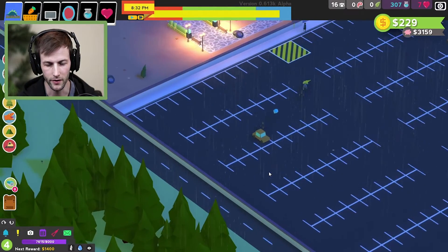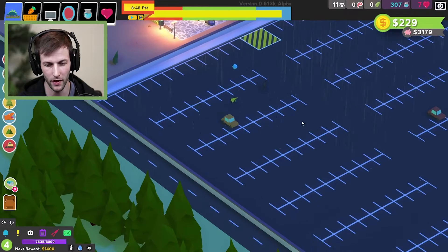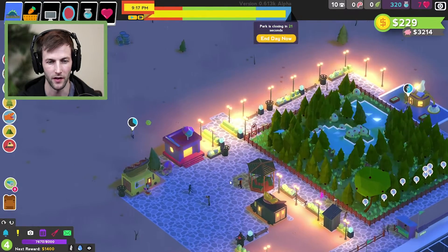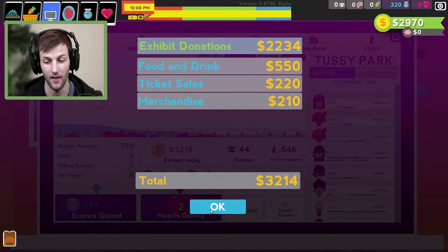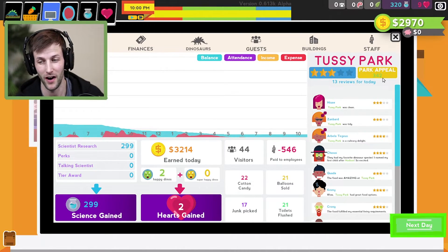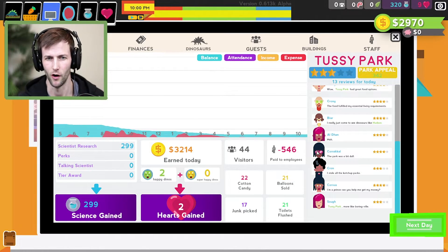You can look in the parking lot to see how busy the park is. I want this whole place full of cars. I wonder if you can have another entrance — maybe we can have the path go three ways: left, right, and straight. We made $3,200 today! Reviews are three stars — it was clean and tidy, the food was amazing. I'm worried about bathrooms but we can't unlock them yet.